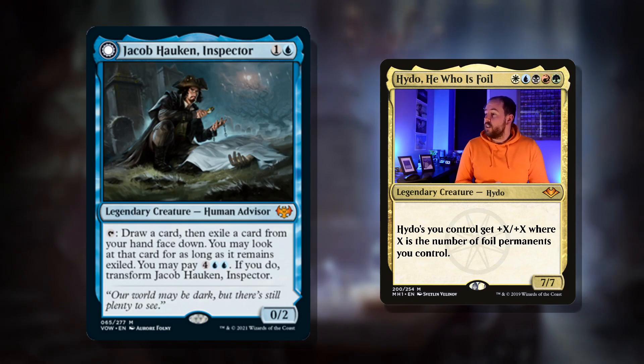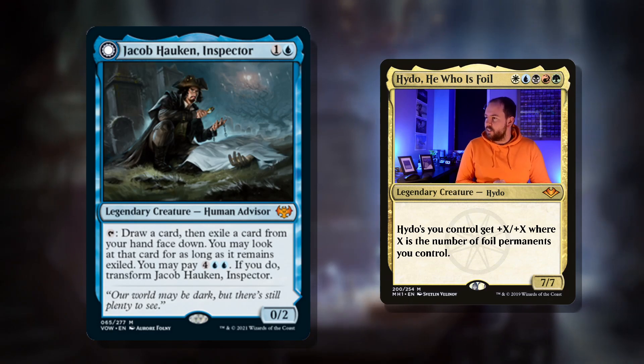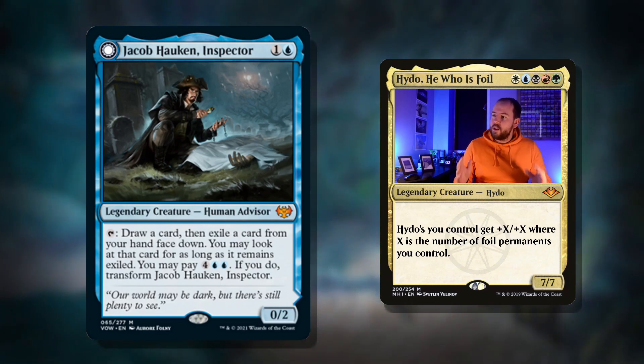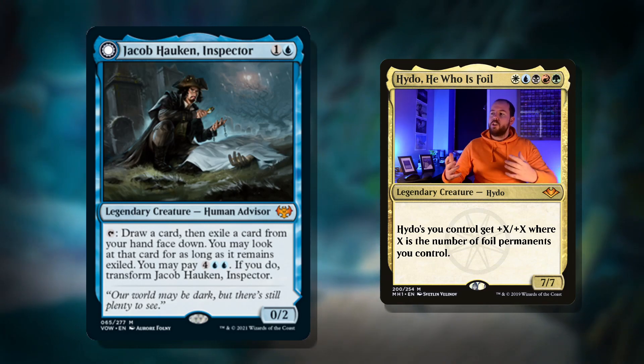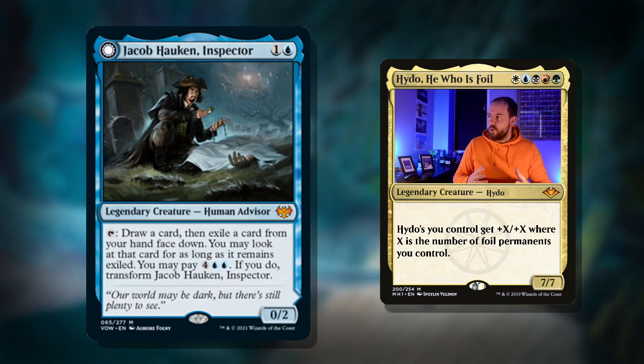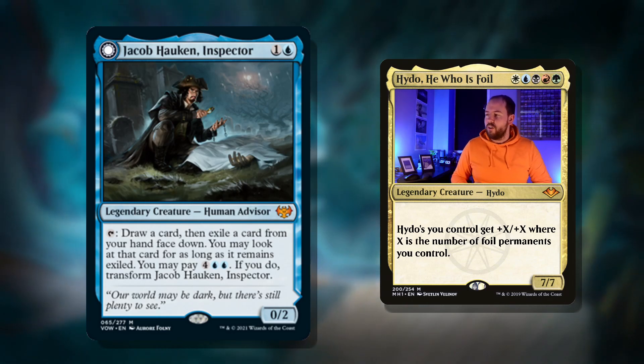Tap, draw a card, then exile a card from your hand face down. You may look at that card for as long as it remains exiled. You may pay six mana; if you do, transform Jacob Hawken, Inspector. So you have to pay that six mana after you've done the looting and put it into exile. You can't do it at any other time because it's all bundled in with that one ability.